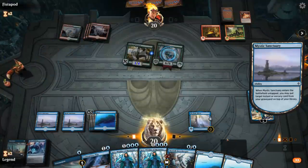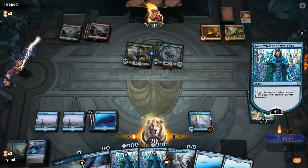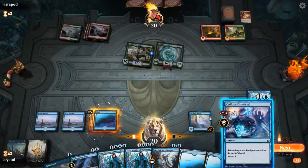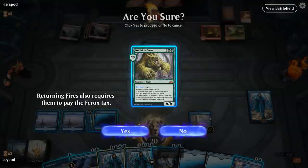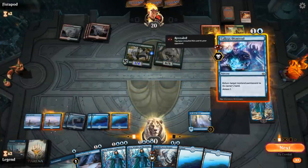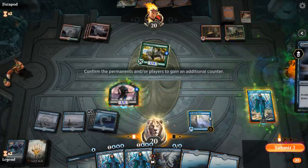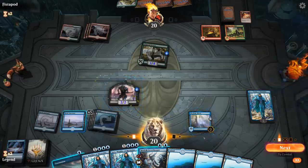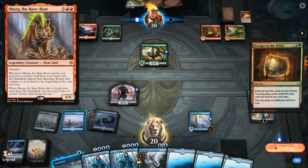Now I could mill my opponent so I get a 2/2 with the Proliferate here. First I want to Dismissal — could Dismissal the Fires of Invention, could Dismissal Rhythm, could Dismissal the Ferox. Bouncing Rhythm doesn't do a whole lot because my opponent can still play something for free with Fires of Invention, so maybe I should just bounce the Ferox. Then Contentious Plan — make sure I click on the Magic Mirror — and keep up Unsummon. If they have a non-Ferox hasty creature I need to bounce, like an Ilharg. Escape to the Wilds — yeah, that's pretty good.